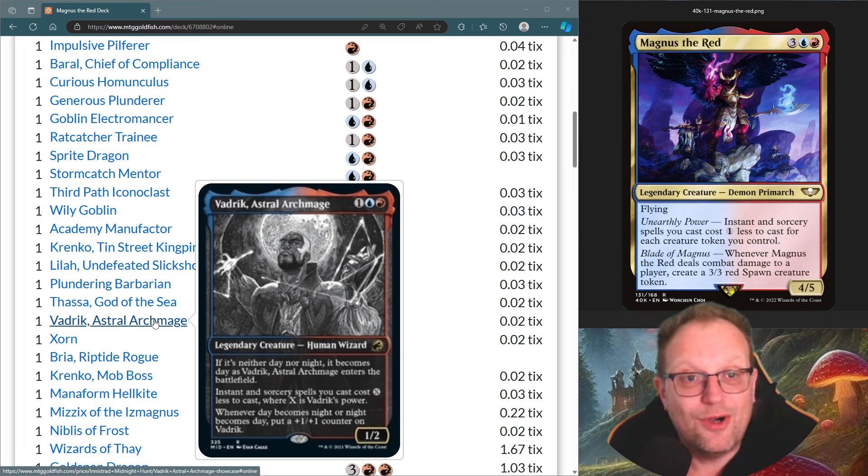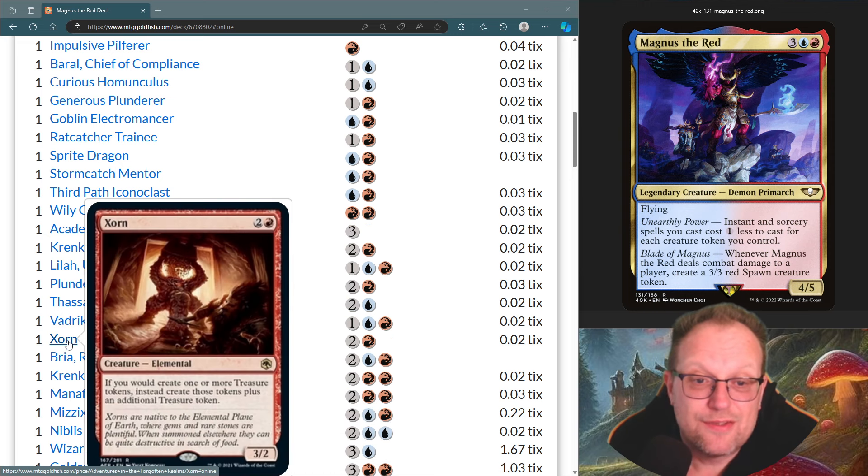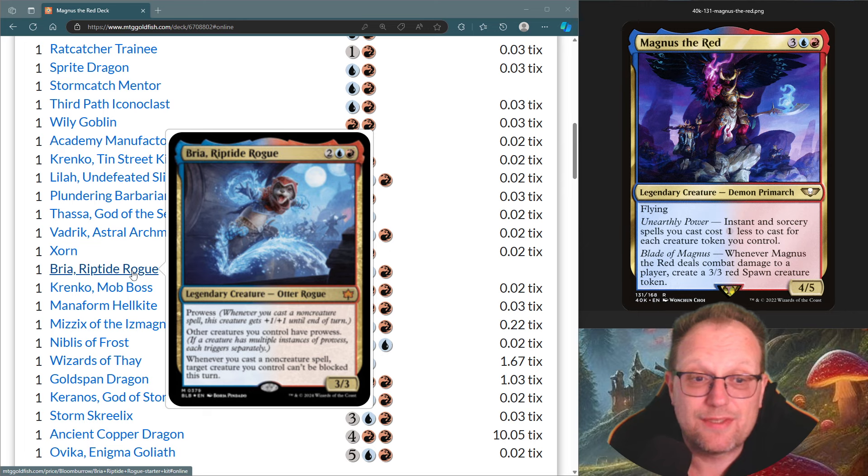Vidrik, Astral Archmage — obviously easier to follow on MTGO — gets our spells to go down by X where X is his power. Zorn is here just to generate more treasure tokens. Bria, Riptide Rogue gives all our creatures prowess, and whenever you cast a non-creature spell, a target creature you control can't be blocked this turn — a great way to punch through damage. With Magnus and Bria in play, cast a non-creature spell and Magnus becomes unblockable.